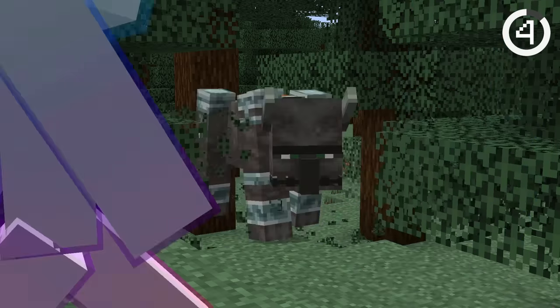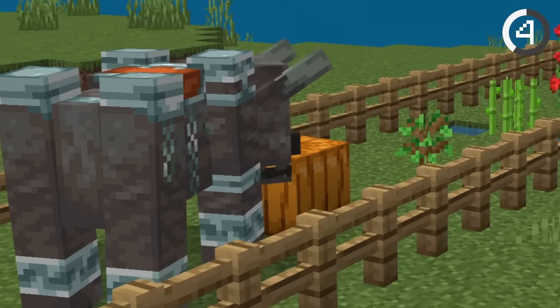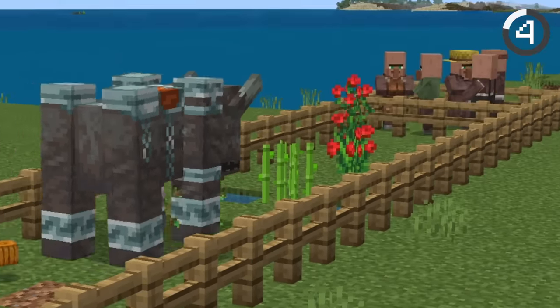Ravagers can break leaves and crops in Java Edition, but in Bedrock Edition they're way more powerful. Ravagers can break blocks like pumpkins, saplings, sugarcane, and roses.